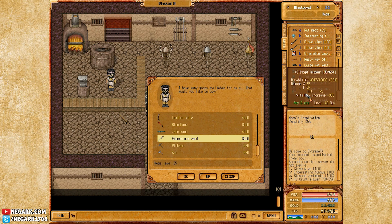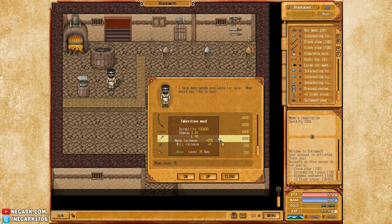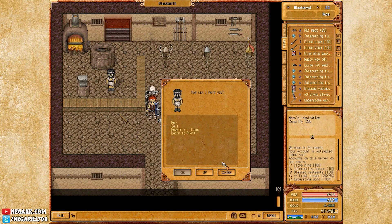So this one has more damage. I don't know if that really affects much for mages. The Crypt Slayer has some vitality increase, where this has mana increase, which is very important for mages. So I'm going to pick up that wand for level 35.